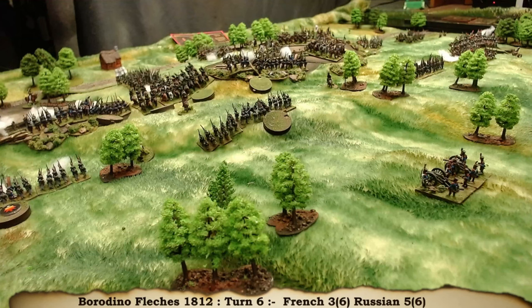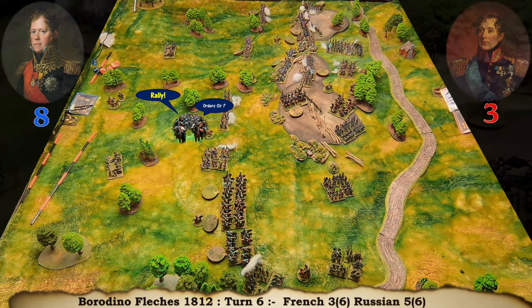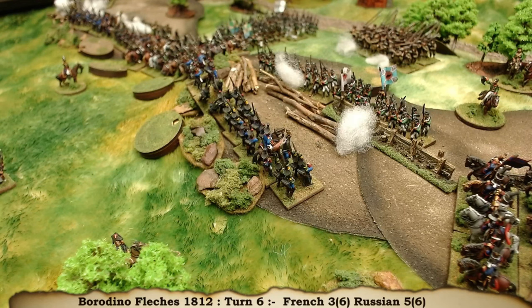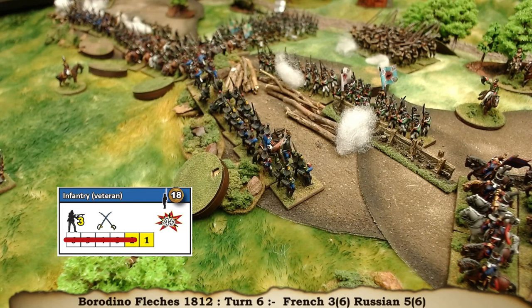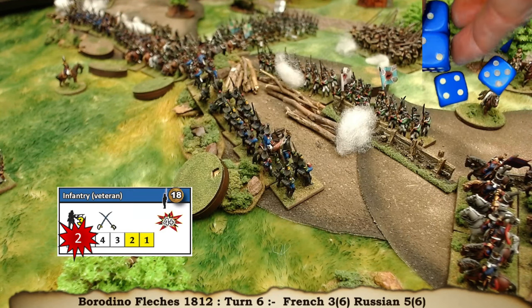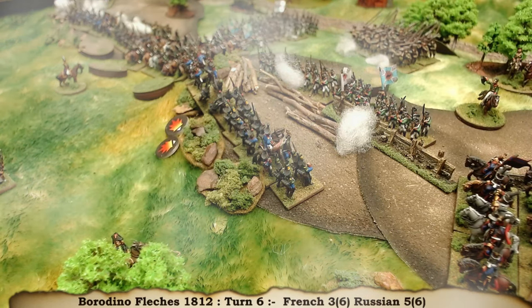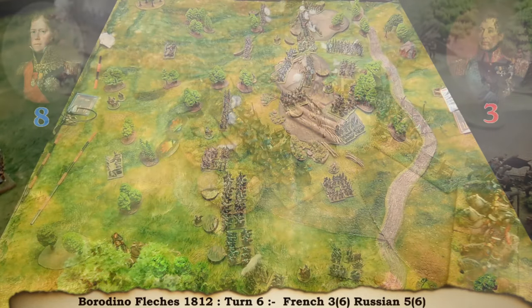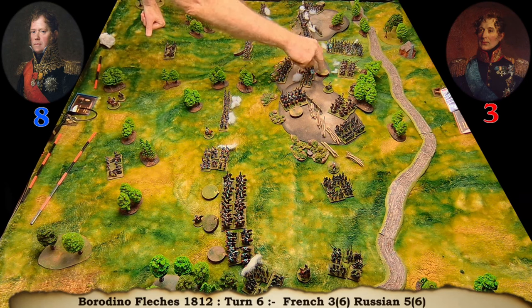There is quite a lot of disruption on the table. The French will interrupt and there will be a rally somewhere, perhaps in the middle. These guys have taken a hammering and failed to take the defences multiple times - they've filled up five disruption on them. So they're going to try and rally - four plus, near the enemy. They rally three, so they've got two permanent hits on them. They are the only ones left of their brigade.